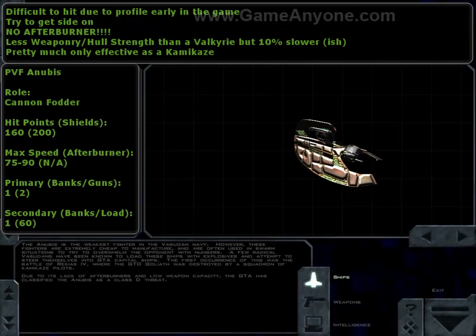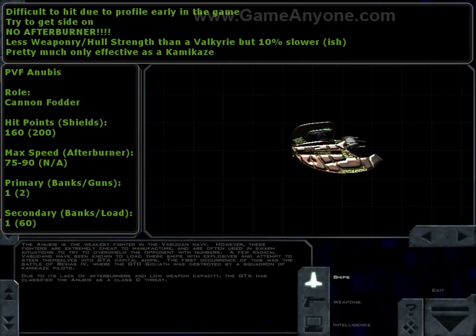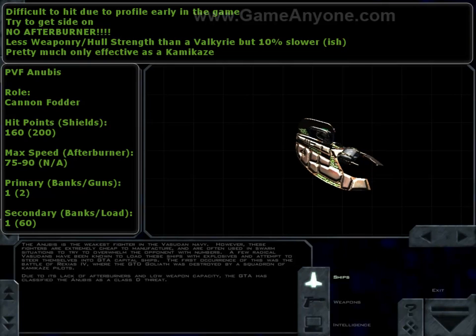However, here's something that's not useful at any point in the game. This piece of crap is the PVF Anubis, named after the Egyptian god of death — pretty appropriate, because whoever gets into it is pretty much inviting death. It's little more than cannon fodder: weaker hit points than a Valkyrie, no afterburners, no guns. It's basically only useful as a kamikaze ship. Pretty rubbish.